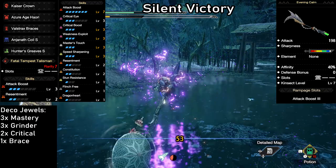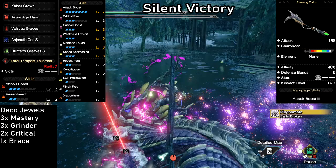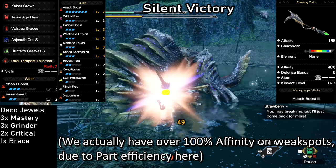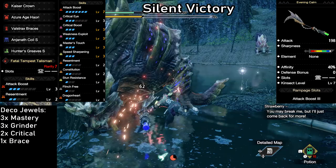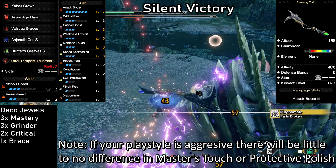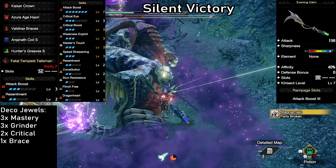Silent Victory. We're using the very popular Evening Calm: 198 attack, natural white sharpness, 40% affinity and a level 2 slot — a very solid weapon choice. We prioritize attack boost and max out the affinity on weak spots. For this weapon we can choose between protective polish or master's touch to keep up the white sharpness. With a super high affinity and a decent bit of white, I went for master's touch. This gives us an 80% chance of not losing any sharpness when landing a critical hit. Keep in mind that master's touch will only pay off if we can reliably get those critical hits. I'm using a talisman that allows me to get attack boost up to level 7 and add an extra level of stun resistance.